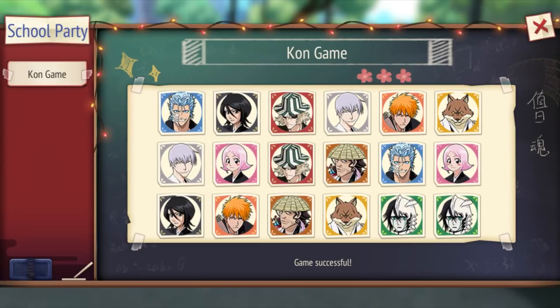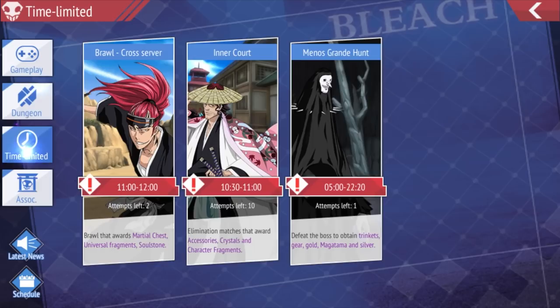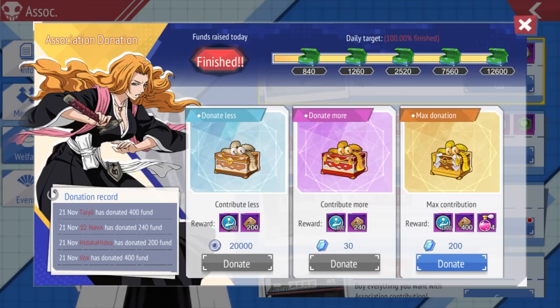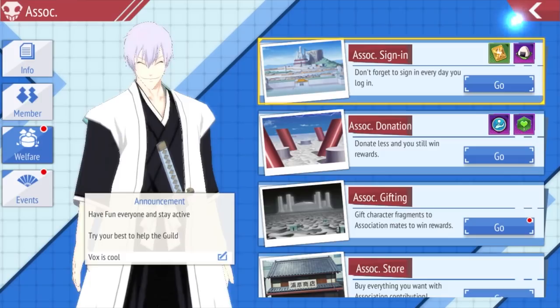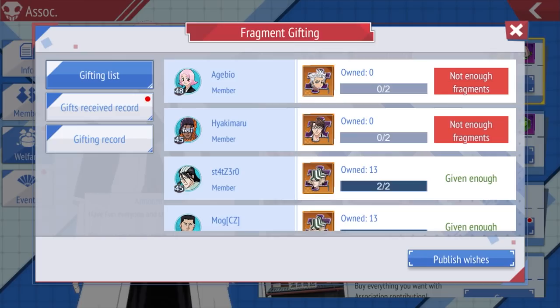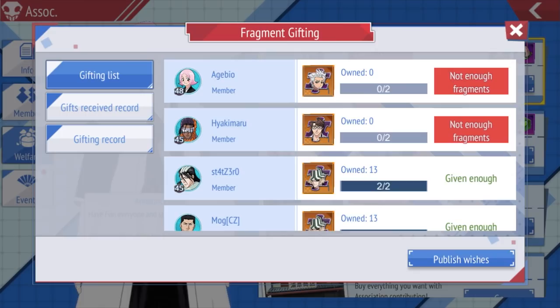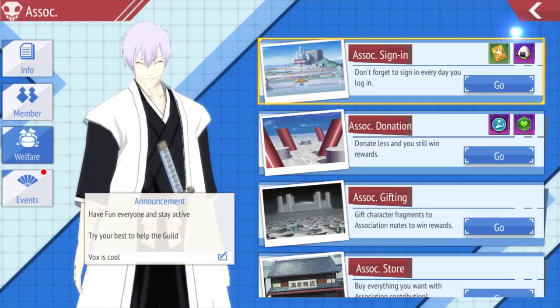School Party is basically a matching game — get two of the same character with a certain number of rolls. Association sign-in: make sure you do this every day because you get 10 skip tickets and 30 stamina. Make sure you have an active guild that donates. I always do the first two — 20,000 silver and 30 crystals. You can also gift fragments to guild members — in this game, unlike BBS, you can actually trade with players. You can only get two a day, but it is abusable if you have multiple accounts in one guild.